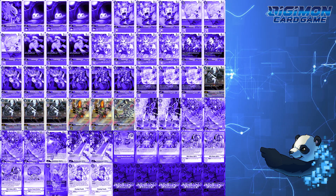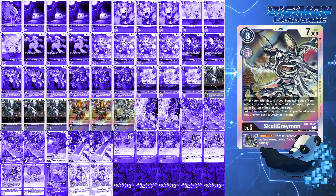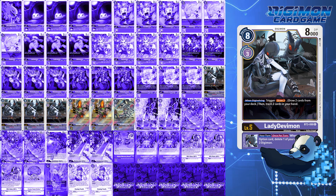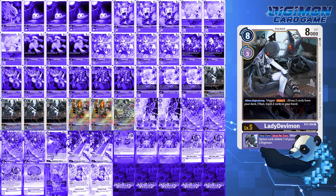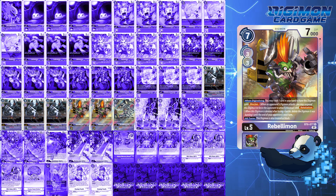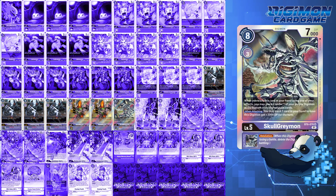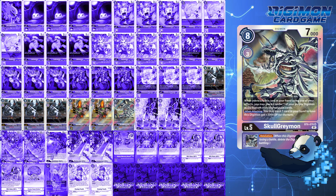For level 5s, this deck runs 7 level 5s in the form of 4 Lady Devimon, 2 Rebellimon, and 1 Skullgreymon. With Lady Devimon, this is the MVP of purple builds, allowing you to draw not just for one evolution but two more cards to trash one — this unbricking hands and even sets up the trash. For Rebellimon, you can convert a level 4 into a blocker retaliator for one turn if you need to. Skullgreymon is a 1-tech card — a trash target in your hand that can constantly convert your lowly rookies or even your blockers into retaliators. Doesn't matter how big the enemy is if they just want to die too.